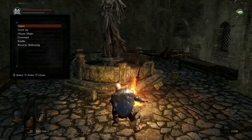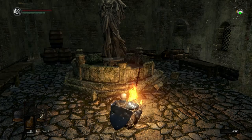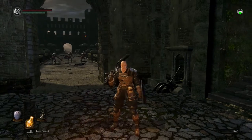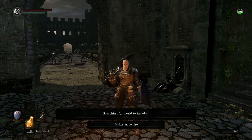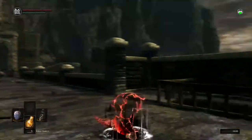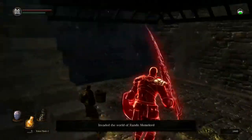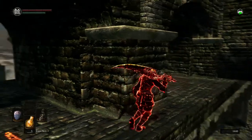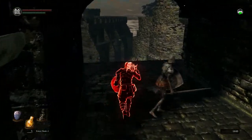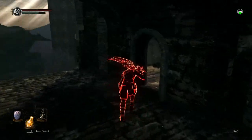Oh yeah, I should level up so I can one-hand this sword. Now I can actually one-hand it — damn. I accidentally used another red eye orb. Total accident, didn't mean to invade again. Brando, it was an accident. Brando, where are you? Brando's above — he got rid of the dragon, the drake, the wyvern.